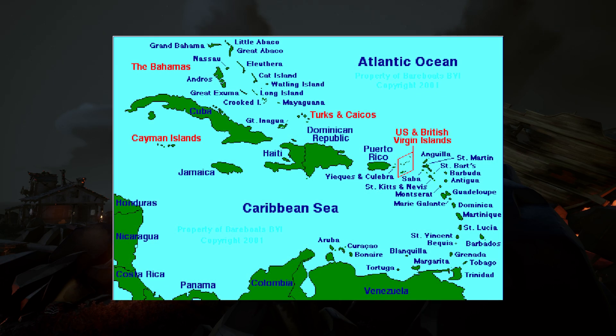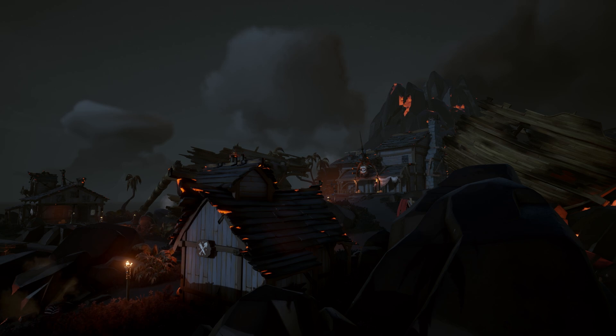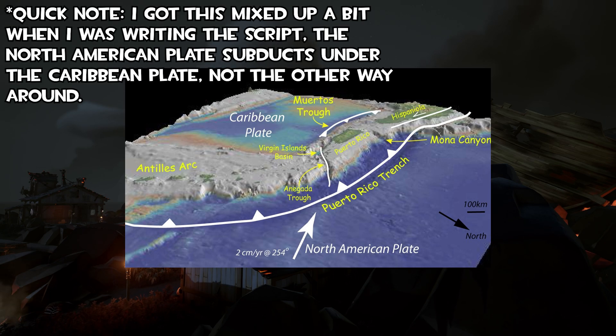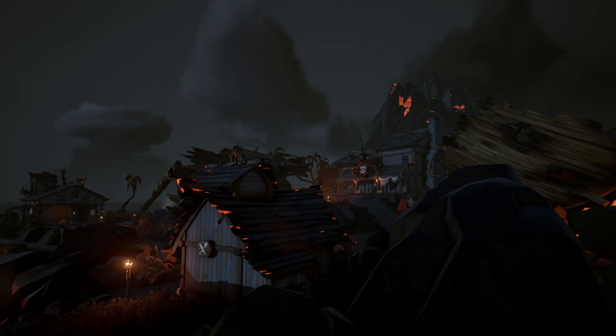The Sea of Thieves is described as located somewhere in the Caribbean. While no piece of media related to the game explicitly states where exactly it is, it is suggested to be somewhere near Isla de Mosquito, aka Mosquito Island, which is owned by Richard Branson in the current day, and the British Virgin Islands. This would place it somewhere east of Puerto Rico. And what exactly is north of Puerto Rico and the Sea of Thieves by extension? It's the Puerto Rican fault line, where the Caribbean plate subducts underneath the North American plate.